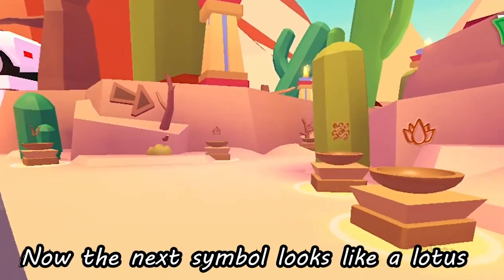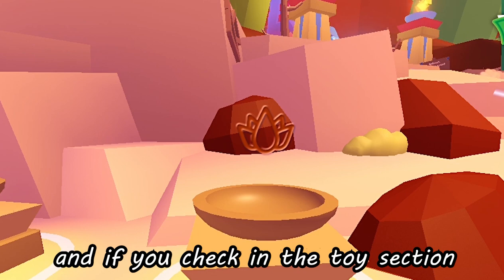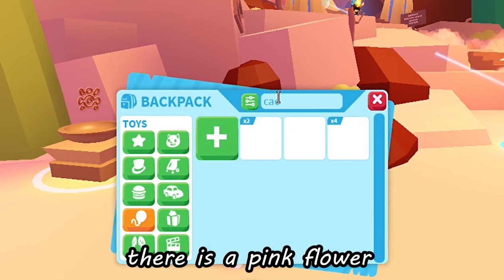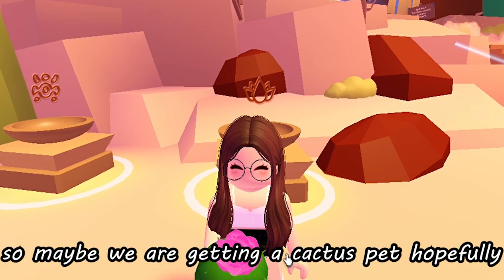Now the next symbol looks like a lotus or a flower thingy. And if you check in the toy section, we had a Cactus Friend, and on the top of the head there is a pink flower which looks like the symbol, so maybe we are getting a cactus pet, hopefully.